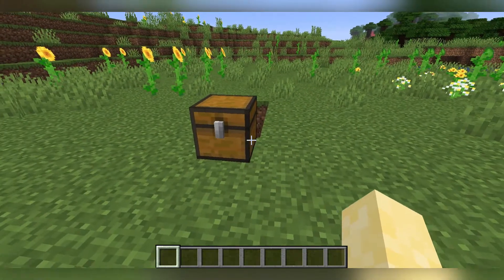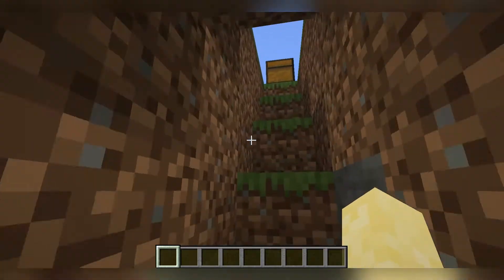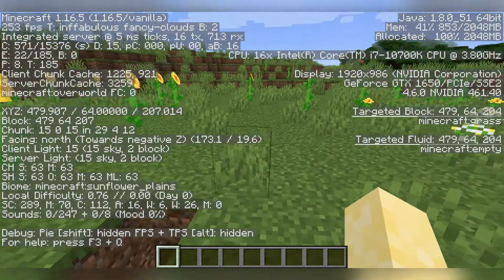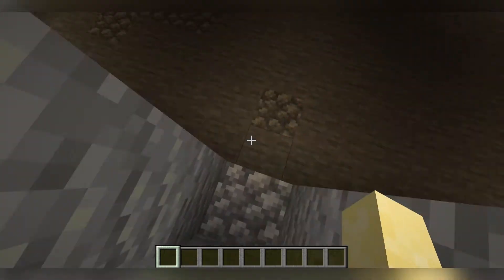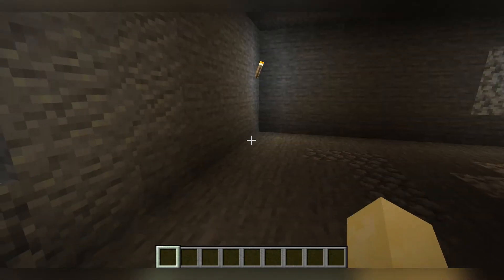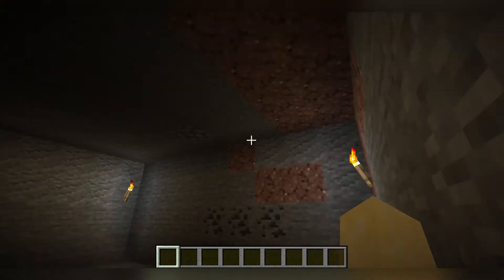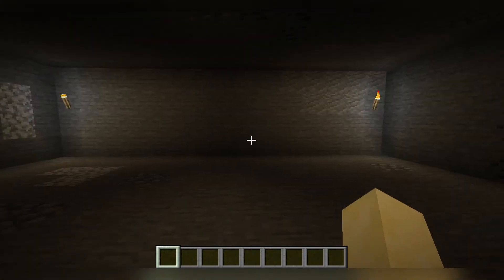Now the first thing you want to do — the absolute first thing — is dig down about 10 blocks. If you press F3 and you're on Y64, dig down a nice staircase pattern to get to about Y54. Once you've done that, dig out a 15 by 9 rectangle. Once you've cleared all that land and made a nice stairway, let's get to making the actual farm.